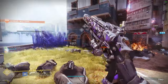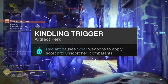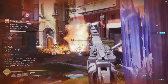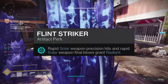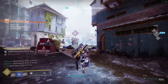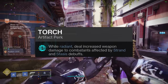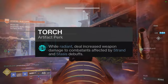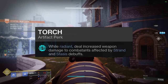Now looking at the artifact mods: we have Kindling Trigger — radiant causes solar weapons to apply scorch to unscorched combatants. How do we get radiant? Flint Striker — rapid solar weapon precision hits and final blows grant radiant, so we can have radiant without even being on a solar subclass. Torch — while radiant, deal increased damage to combatants affected by strand and stasis debuffs. So we're going to be giving stasis debuffs with our subclass, getting radiant from our weapons, and then dealing extra damage because we have both radiant and we're applying stasis to enemies.